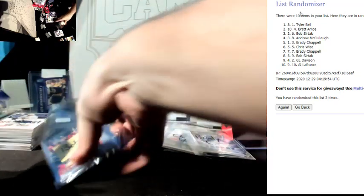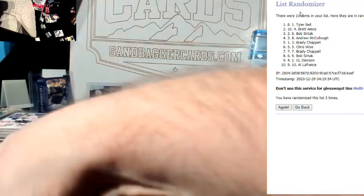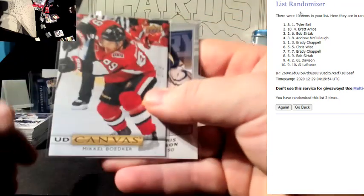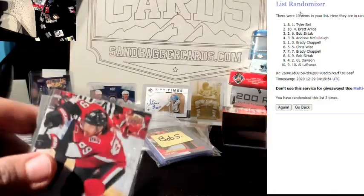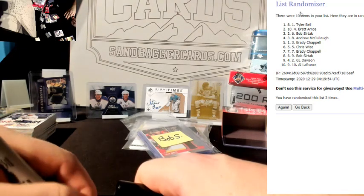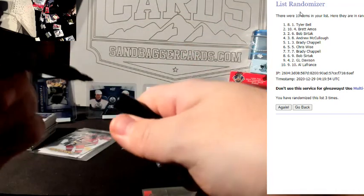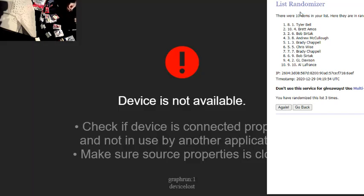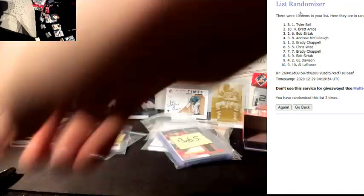Number eight is Bob as well — Fabbro and Tarasenko coming your way. Nine is Tyler — Michael Bodger and Mason going to GL. And Al, you get the combo of three cards there to end it off. Just randomly put them together guys — figured it's probably better for somebody to get something than nobody get everything. Peace out on YouTube, I'll upload this and put it in the filler video.